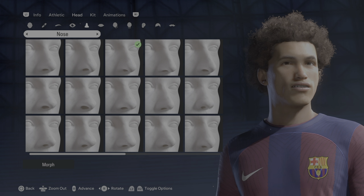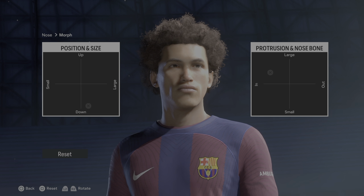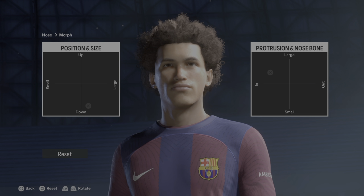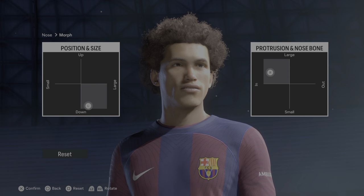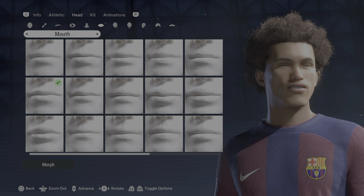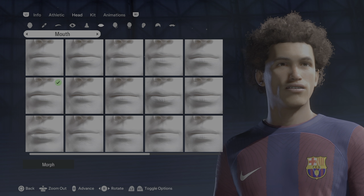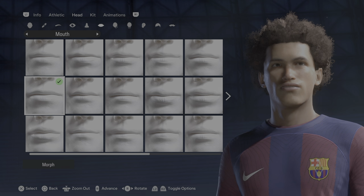For the nose that would be the first row, third column. Under morph you can see the details. It'd be so cool if you could upload all these to a cloud and just download them, like NBA 2K does. Anyway, for the mouth we've got the second row, first column.